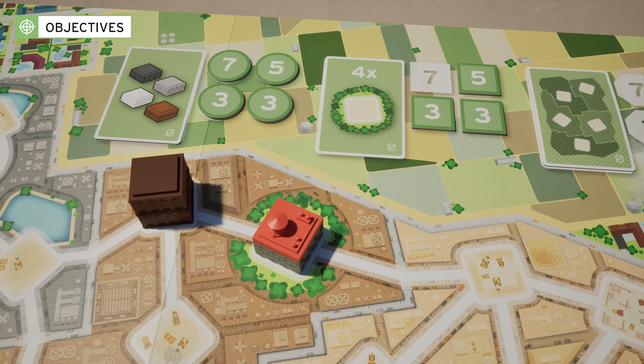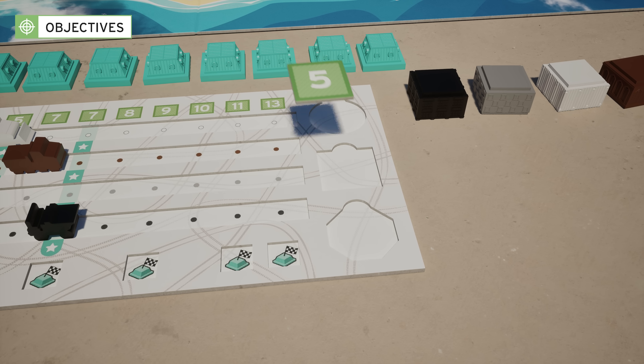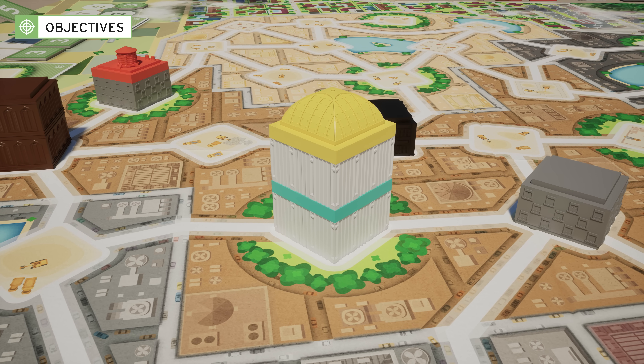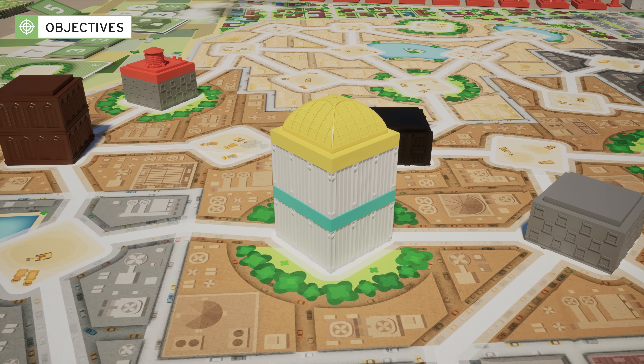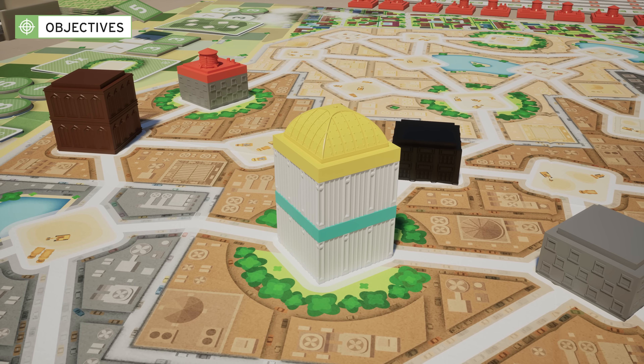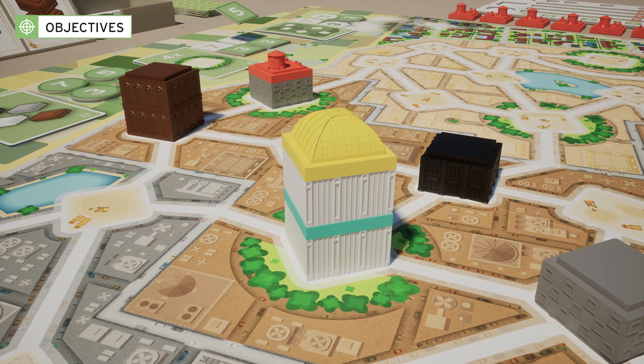When you reach an objective, take the token with the highest value for that objective and place it on your board. To reach an objective, you need to be present in certain buildings and meet specific conditions. Being present does not necessarily mean having your roof on top of the building — here, yellow and blue are present in a park.